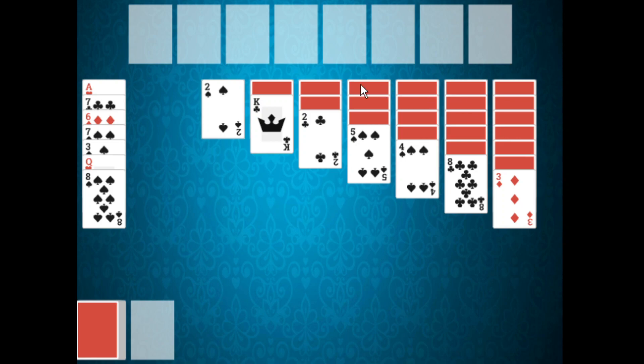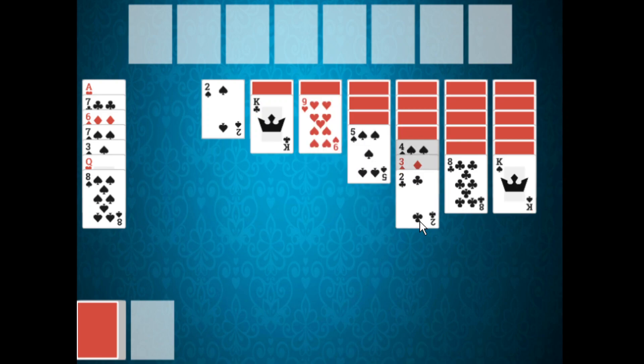On the tableau, cards are played in descending order in alternate colors. This means if a card is ranked one lower and of the opposite color than another card, it can be placed on that card. This three is ranked one lower than this four; the four is black, the three is red. The three is one rank lower and of the opposite color, so it can be placed on the four. We can repeat the same thing with the two.